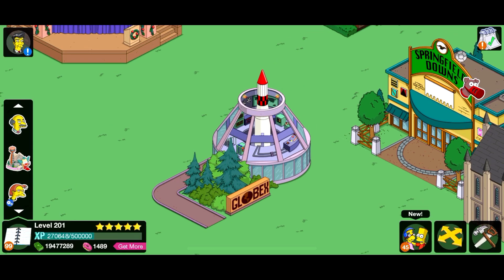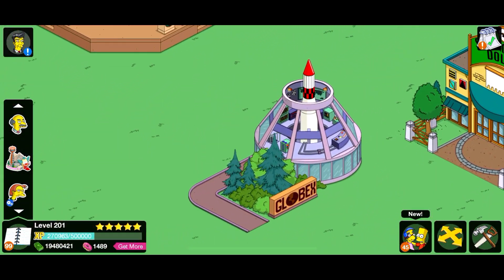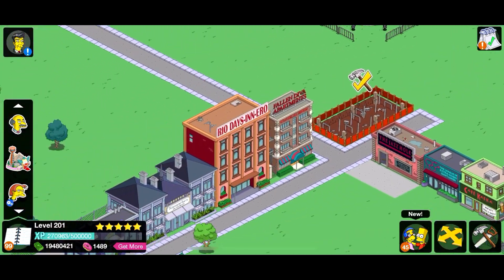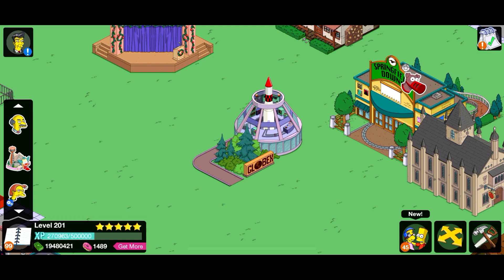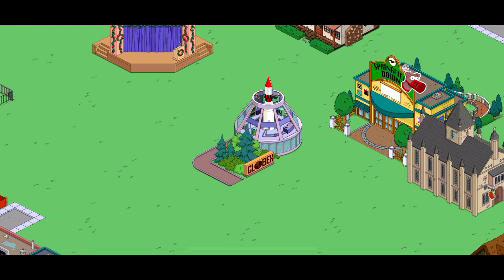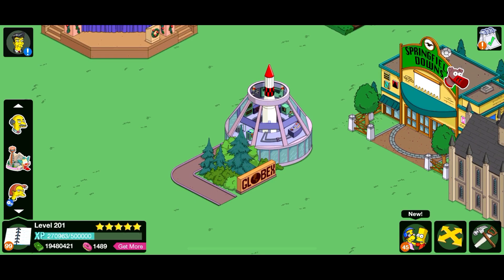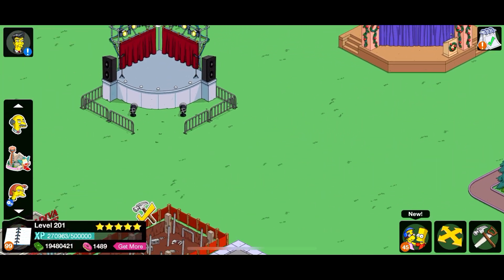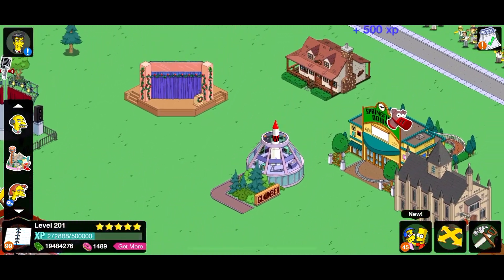Yo, anyone want to mess with my Springfield — come and try graffitiing my town now, see what happens! That's awesome. I think Globex belongs to Hank Scorpio, if I remember correctly. So next episode, if we get a ton of likes, I might unlock Hank Scorpio. I believe he comes with a mounting place and I'm pretty sure Globex belongs to him — confirm that in the comments below.